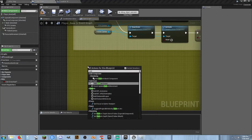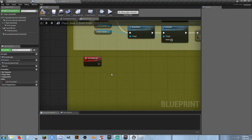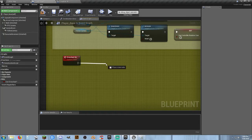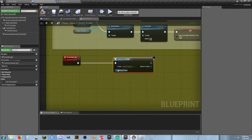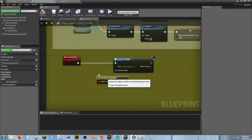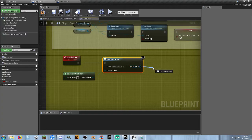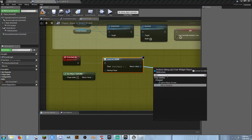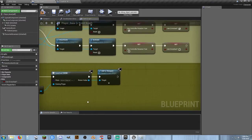We need a custom event and we're going to call it crosshair_on. When that fires, what I need to do is create a widget, then get player controller, then add to viewport. So that's going to turn it on — and that's lovely.